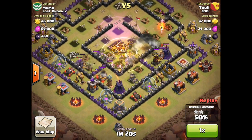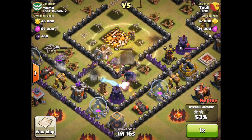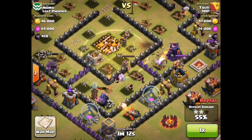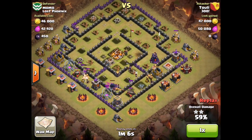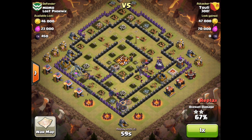That heal spell has served to keep all those units well healed, and then here comes another heal spell. Again, all those wizards and the queen are back up to complete and full health. They're going to do a massive amount of damage. Look on the left — the king has a bodyguard, with a huge golem right in front of him. The queen also has bodyguards in the form of those PEKKAs. Finally, she branches off and goes to take out the barbarian king and that wizard tower. Once that right wizard tower goes down, there are no major defensive structures left.